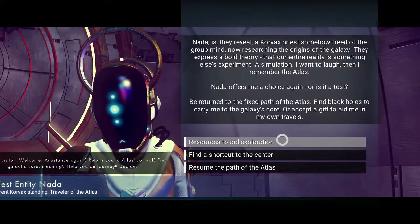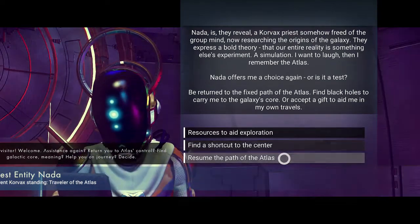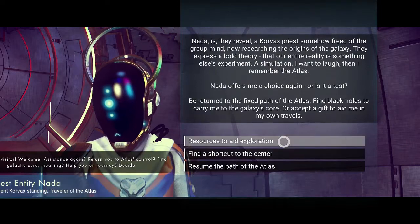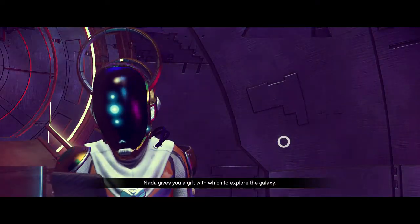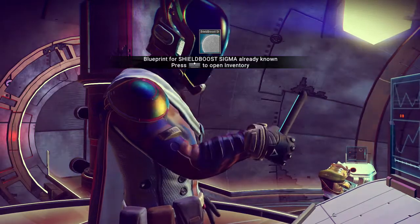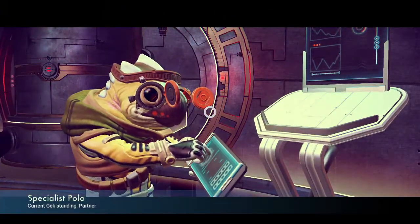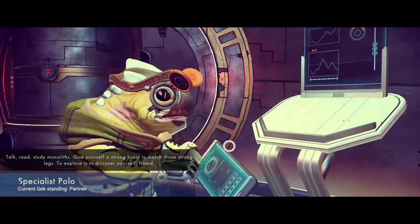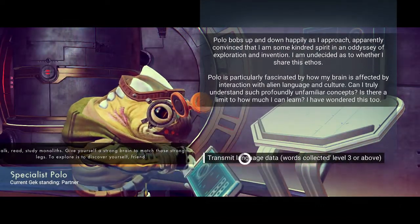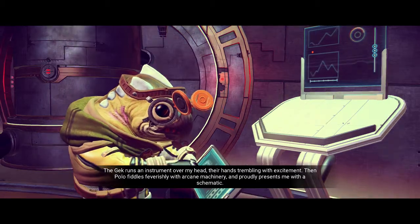Now that you have more space and inventory and money, the next thing you want to do is actually travel. Getting warp cells and warping to new systems is pretty much a pain. I got lucky and got the recipe really soon, but my friend Alex still doesn't have it. The way I got the warp cell recipe was I went to a space station, talked to a Vykeen warrior, gave him what he wanted by using the right words, and he gave me the recipe for a warp cell.